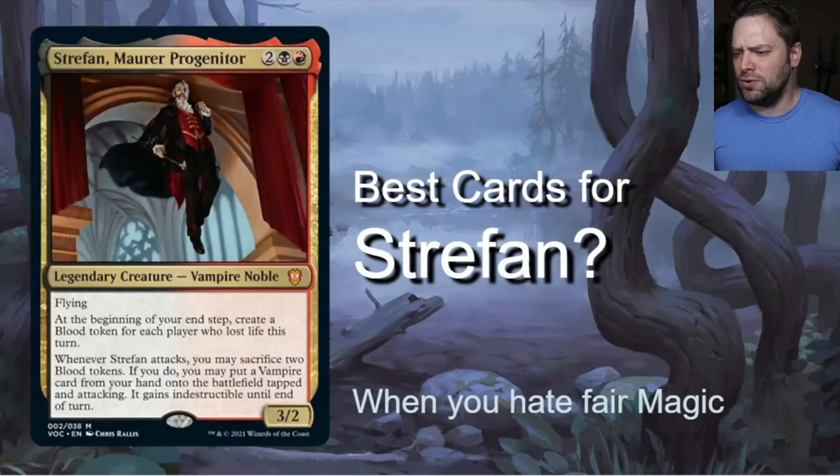Welcome back to the Actuary Magic channel. I'm Steve the Actuary. Today we're talking about Strefan Maurer Progenitor — pretty sure I'm saying that wrong. But before we get into him, stay to the end of the video; we're going to have a combo at the end. Strefan is a four-drop 3/2 Vampire Noble with flying.